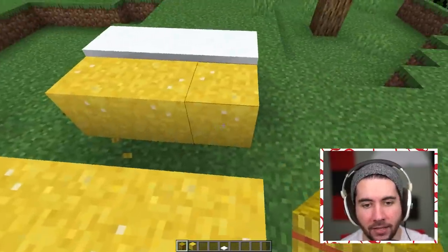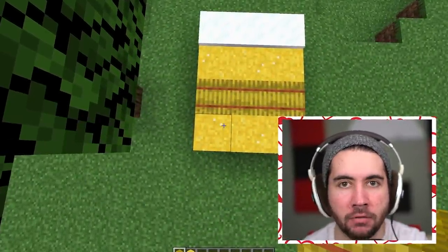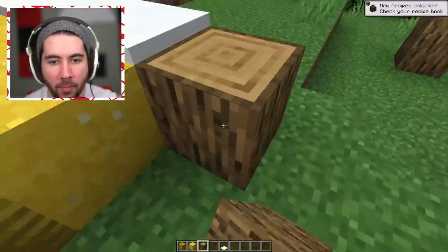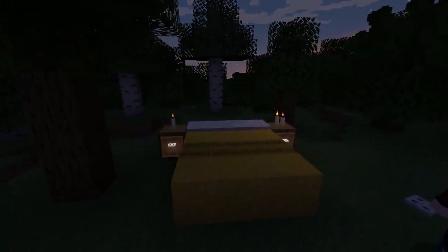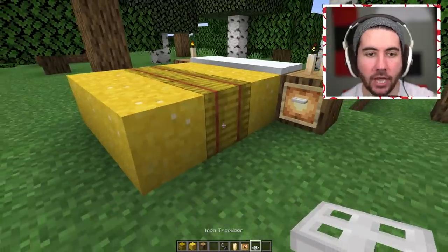To elevate it a little bit more, you can use this micro build hack by putting hay bales right in the center — get the right angle so you get that stripe along the center, and that gives you a beautiful blanket style vibe. Then you elevate it even more by taking some natural wood from your surrounding area, popping down a couple of candles on either side. It looks incredible — and you can even give your dresser actual drawers.